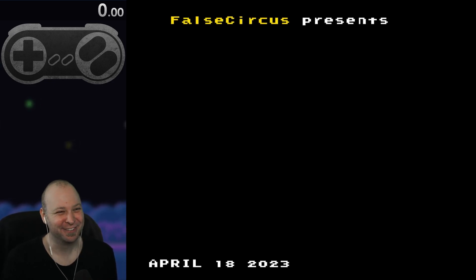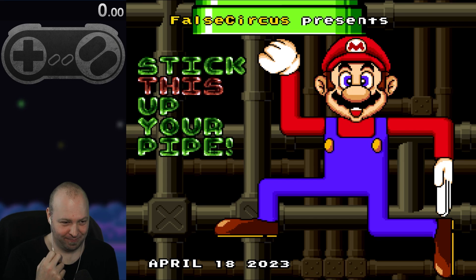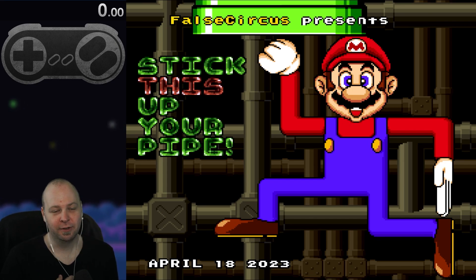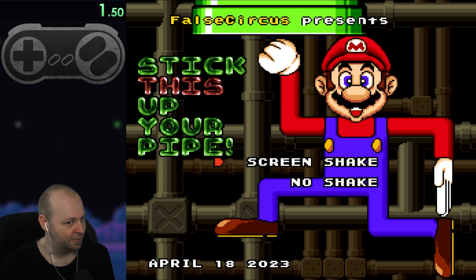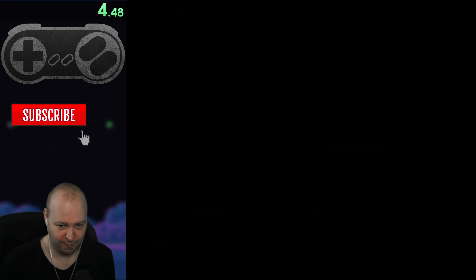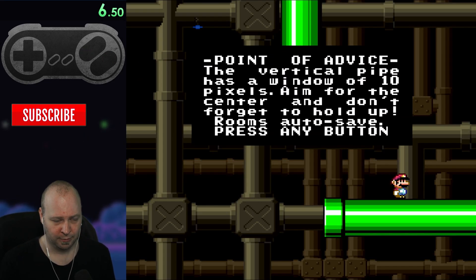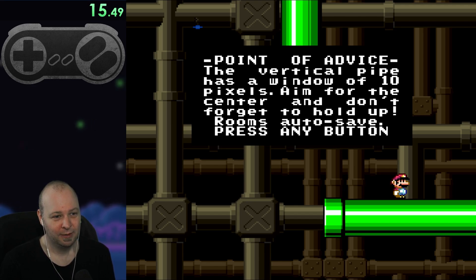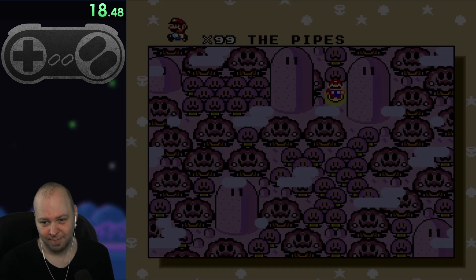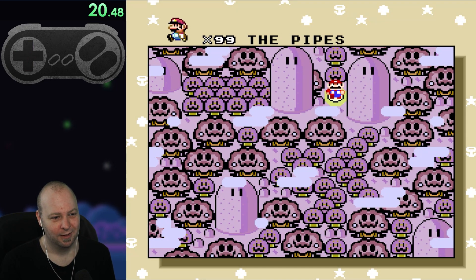You are enjoying a ROM hack by False Circus. April 18th, 2023 — this hack is all about up pipes. I think it's 100 individual rooms based around up pipes, so hopefully it's a good one. Screen shake — I've never seen that option in a hack before. Vertical pipe has a window of 10 pixels; aim for the center and don't forget to hold up.